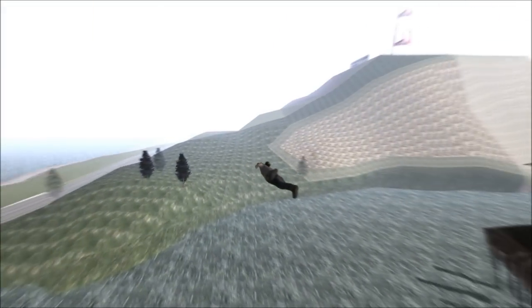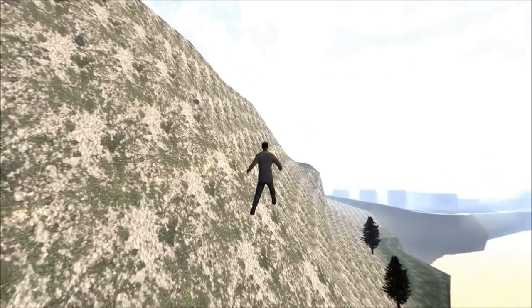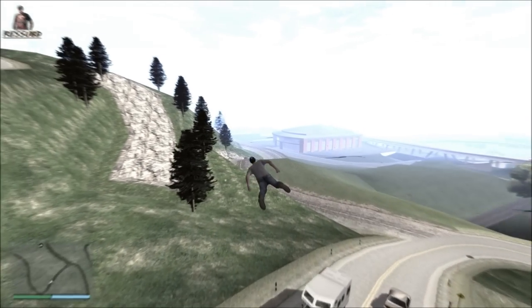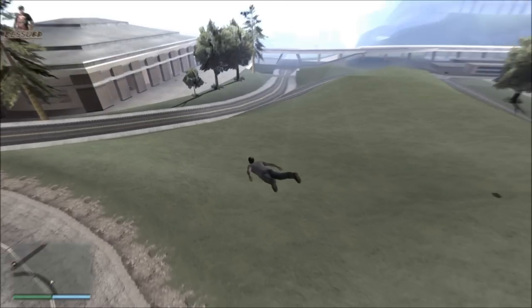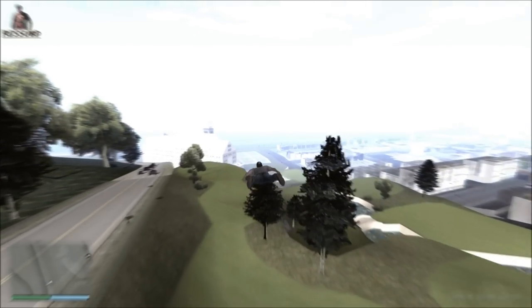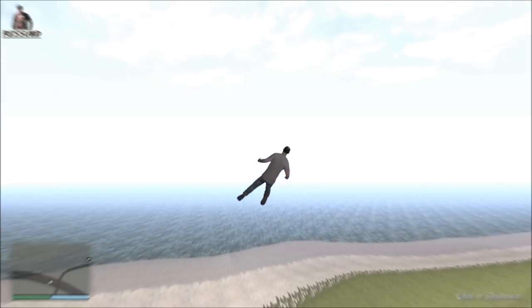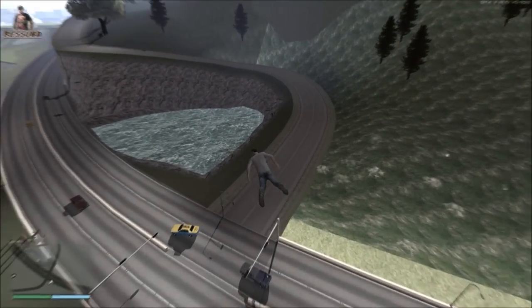E aqui já entra San Fierro. Também foram modificadas aqui umas partes — olha aqui, as gramas de San Fierro. Aqui já é a área de San Fierro, o centro urbano continua original. Mas aqui na ponta, nas laterais — deixa eu ver até onde vai. Acho que acaba por aqui, o resto se mantém original. Só vai até aqui mesmo, até o monte Chilliard. Depois fica original.